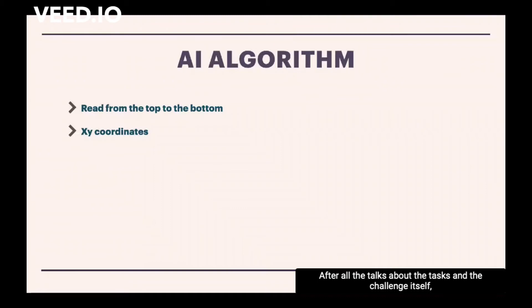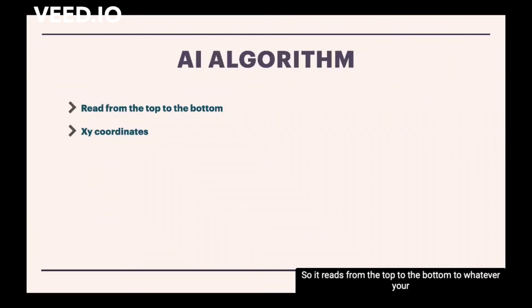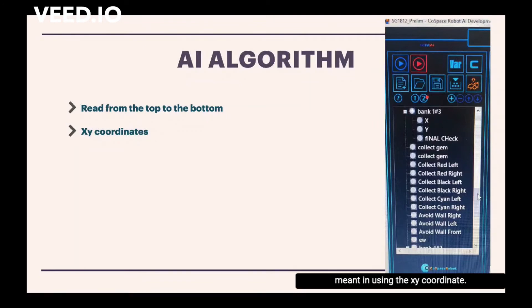After all the talks about the tasks and the challenge itself, let me talk about the AI algorithm. It reads from top to bottom — whatever is programmed at the top will run first and complete first. Here's an image of my program. As you can see, bank1 hashtag 3 is at the top while avoid wall front is at the bottom, so bank1 hashtag 3 would run first before avoid wall front. The main tool I use for most of my program is XY coordinates. If you are confused, let me show you a simple diagram of what I mean by using XY coordinates.